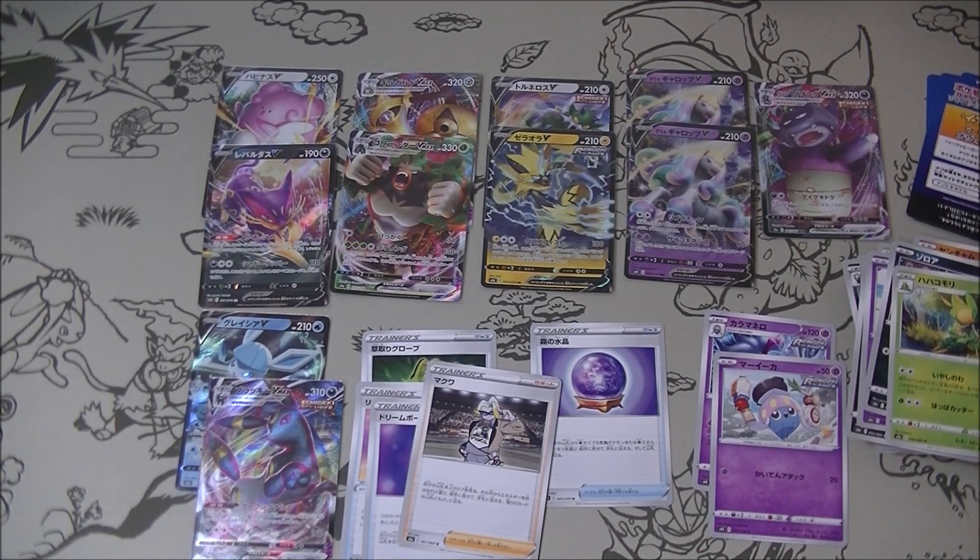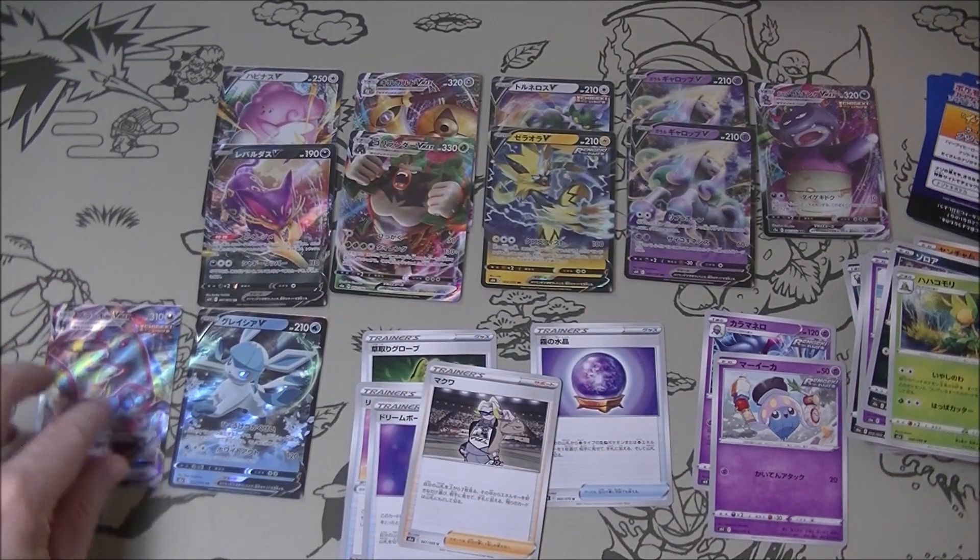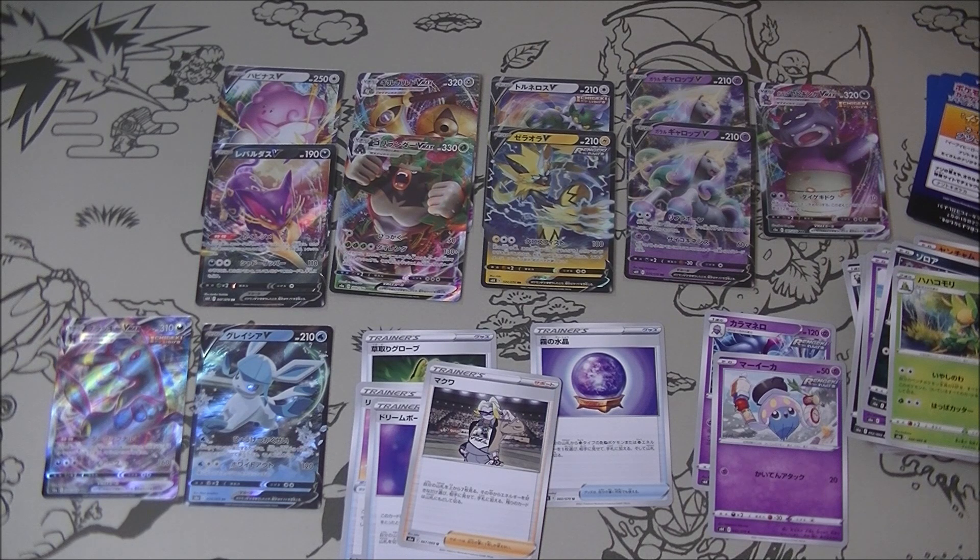The Umbreon VMAX is worth like $15, so that's pretty good — we would definitely take that. We've had good luck with the pulls from Eevee Heroes in terms of frequency — we're getting a lot of Vs and VMAXs and stuff, but the SRs are so elusive. You open five packs, that's what happens. On the other hand, I opened five packs at a time of Skyscraping Perfect and we got a bunch of SRs out of that. You never know. And obviously Eevee Heroes is a much more desirable set to get the SRs out of. But whatever — we've done alright today, cannot complain with that.